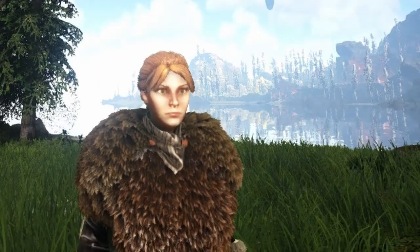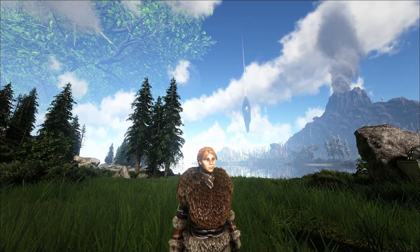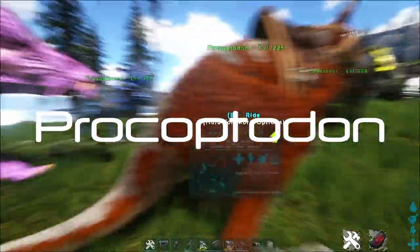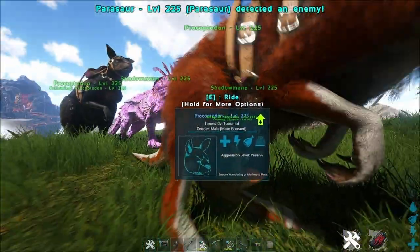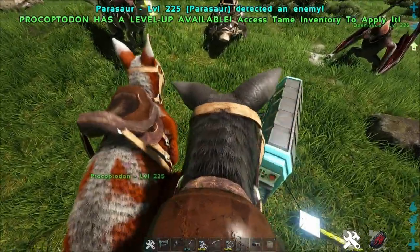With this knowledge you are ahead of many players and will gain an advantage. Tame number 1: the Procoptodon, the kangaroo. It is a huge help in raising animals that grow slowly or starve quickly. The kangaroo can take baby animals into its pouch, and if it also has a mate around for the mate boost — which you can tell by the little heart above its name — then the babies in the pouch will eat less.